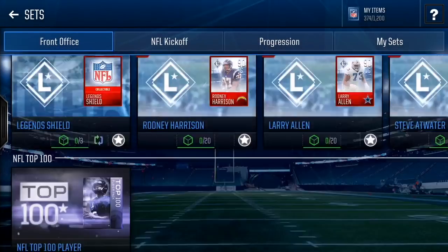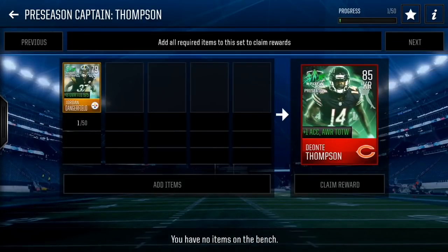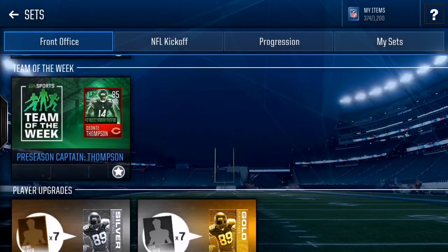If we go to the sets right here, you'll see that this kick returner 85 overall card — this Thompson guy — requires 50 of these players or collectibles. So if you put in, say, Jordan Dangerfield, we now need 49 more. So how do we get the remaining 49?